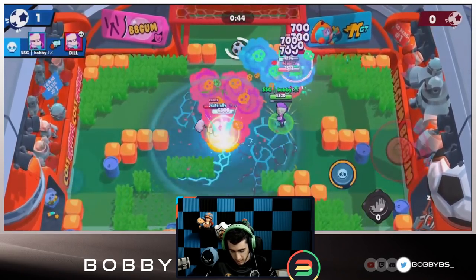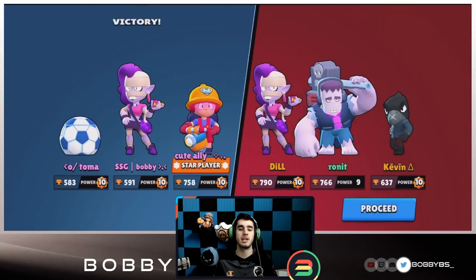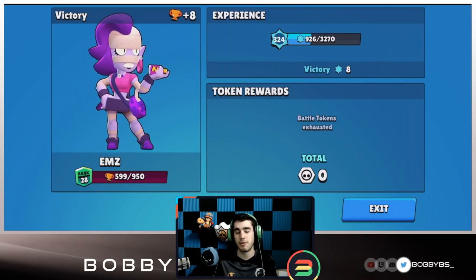We used all of our shots over there, not able to get the kill. Tomo going for a sick play - being the god he is, he's going to end up getting the goal, and that's going to be it for us today. I hope you guys enjoyed learning about all these brawlers and the comps we used, and I hope it helps you in the future with this map because it's definitely going to be around often.